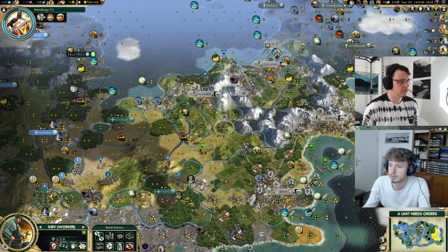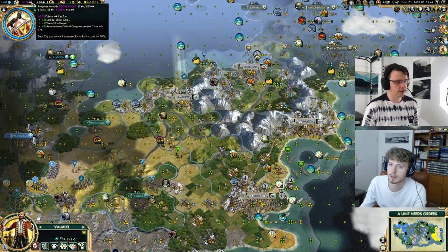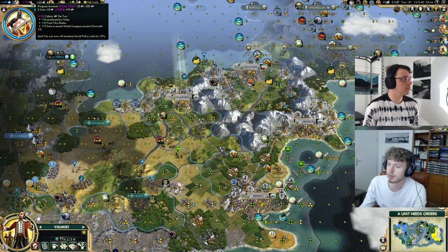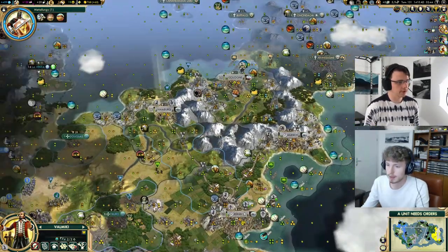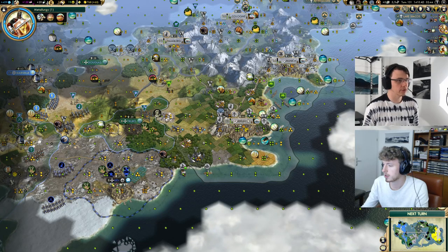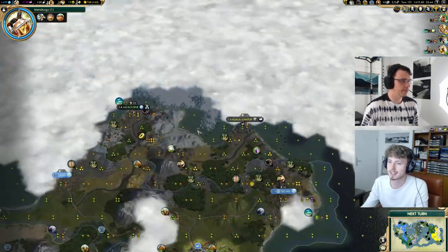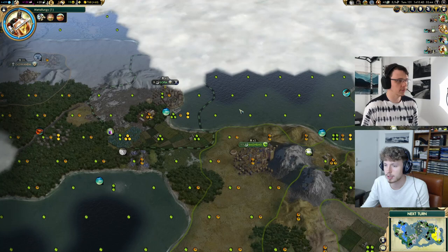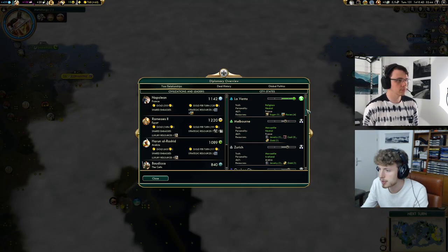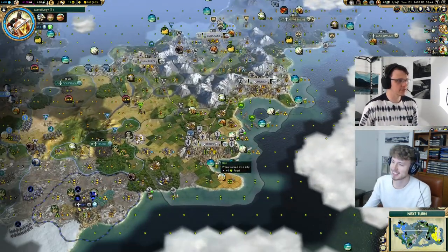We can pop any remaining artists now — just one production, so I'll pop it for a golden age. We're getting a golden age in three turns. We'll wait three turns and then pop the artist. We should also start monitoring our great scientist bulbs — they're at 175 right now. We'll check that again next turn and expect it to go up quite a lot. It's 20 turns for World's Fair, so we should definitely wait at least five more turns before bulbing.